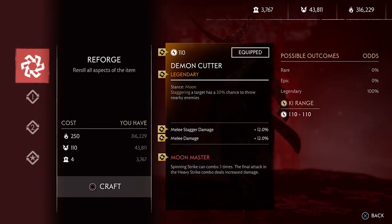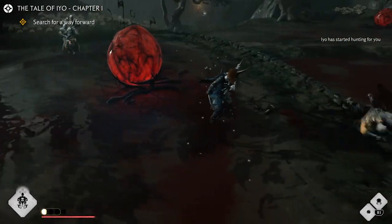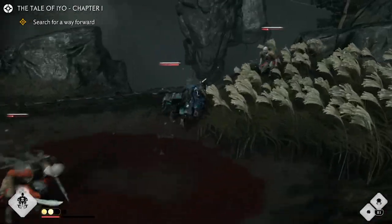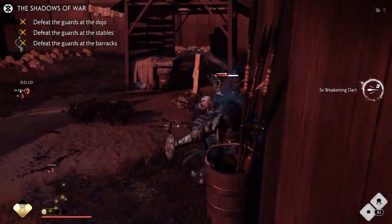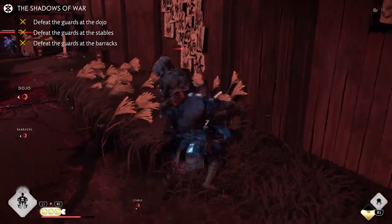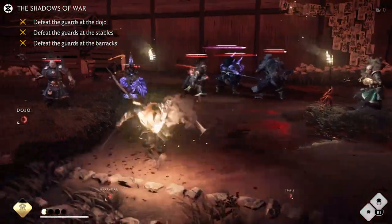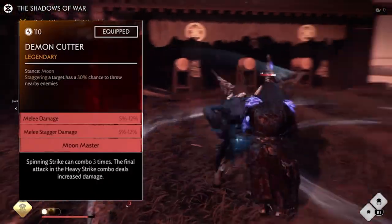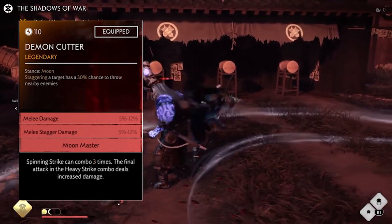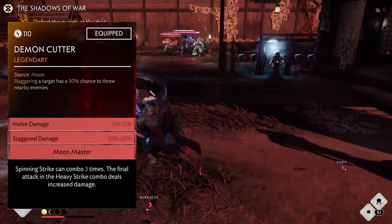Next, the Demon Cutter and Moon Stain Katana — staggering a target has a 30% chance to throw nearby enemies. Moon Master: Spinning Strike can combo 3 times, and the final attack in the Heavy Strike combo increases damage. This is what it looks like with the throw — but keep in mind this is not a knockdown, so you cannot do that extra damage. The Spinning Strike does a lot of damage and staggers enemies pretty quickly. It looks very cool but be careful — the animation is very long, so you need time and space to attack. I recommend melee stagger damage to stagger enemies faster so you have more time to attack, or stagger damage so after you stagger you can use Spinning Strike to burst down the enemy.